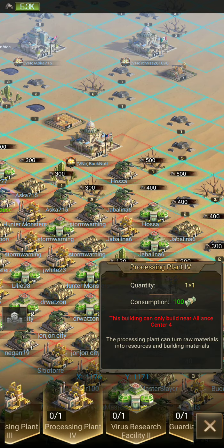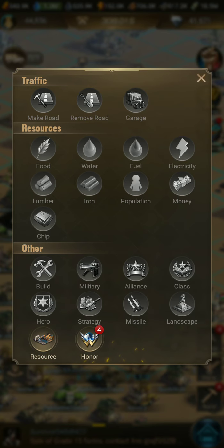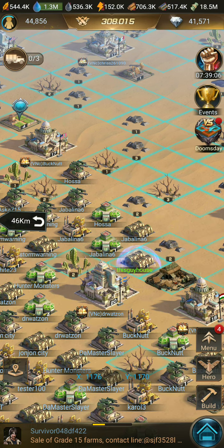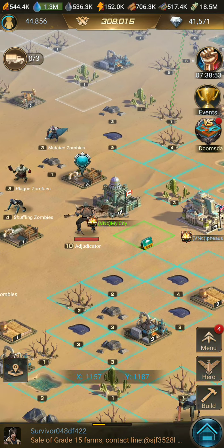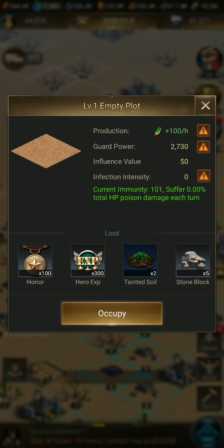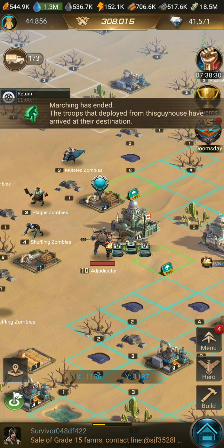Once you've got everything built — guardian fortress, assault fortress — you've got all four. Now what you're going to do is start attacking plots. I'm going to move outwards and attack that plot. These low-level plots you're going to win right away. For levels one, two, three, and four you're going to need to upgrade your virus research facility in order to do them. We'll work through this — it's going to be a little longer video but you're going to see from the ground up how it all works.